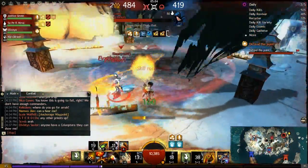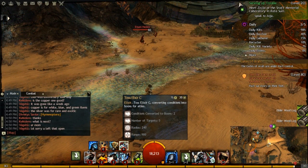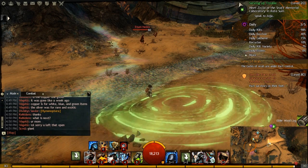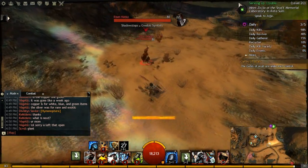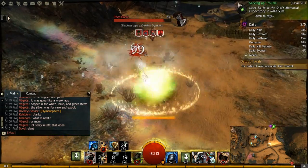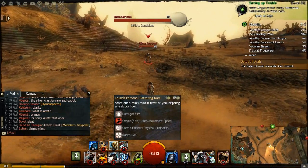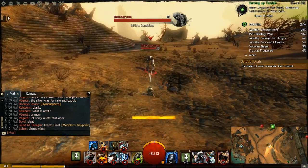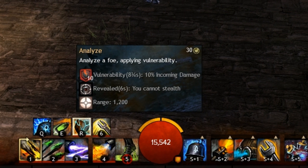There are a lot more smaller changes to the engineer — none very flashy but all solid. Toss Elixir C, the tool belt skill for Elixir C, has had its radius increased, which is great because it was always fiddly to land such a small radius, making it easier to remove conditions on yourself and allies. Launch Personal Battering Ram damage has been increased by 20%, though it remains to be seen if it's worth slotting. Utility Goggles' tool belt skill now places six seconds of Reveal on the target in addition to vulnerability, making it a strong counter to thieves.